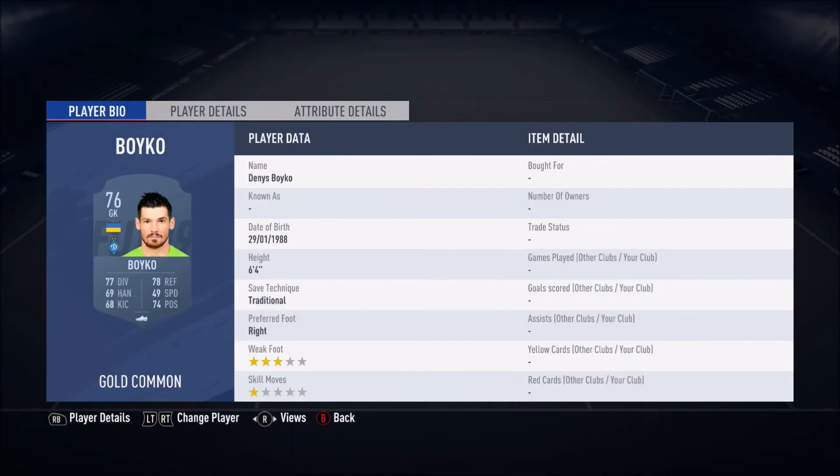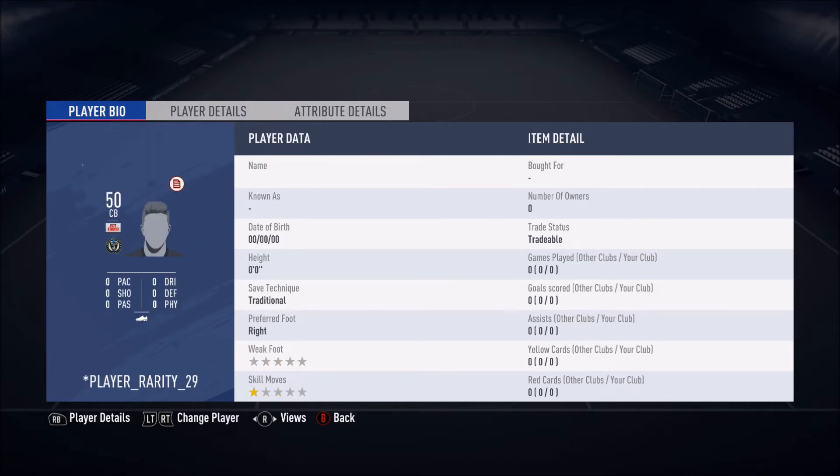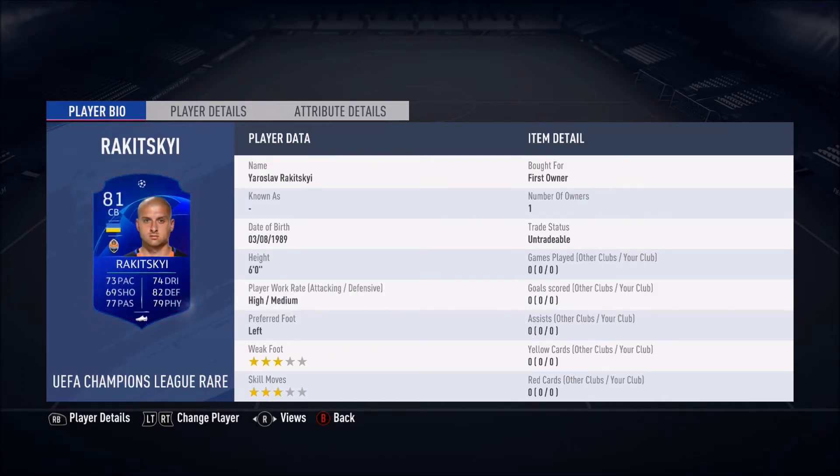So I'm going to show you guys the cheapest squad that you can buy from the market. In goal we have a boy who's currently going for 500 coins, then we have this guy going for 800 coins, this guy is going for 900 coins. I haven't got his normal gold version in the team because I have his Champions League version, which I can't do much about unless I discard it.